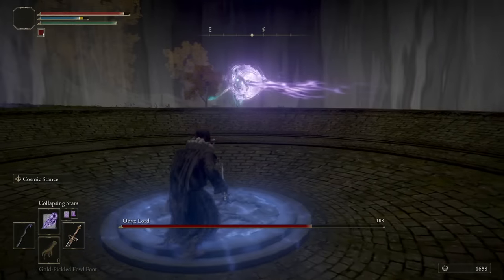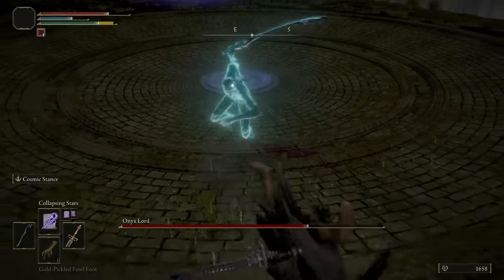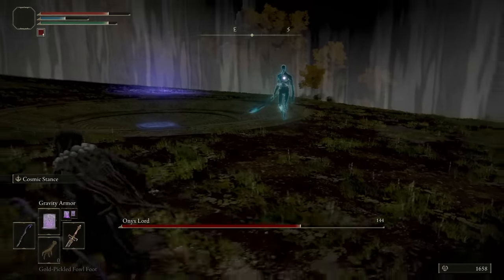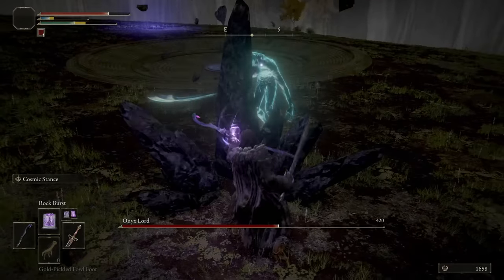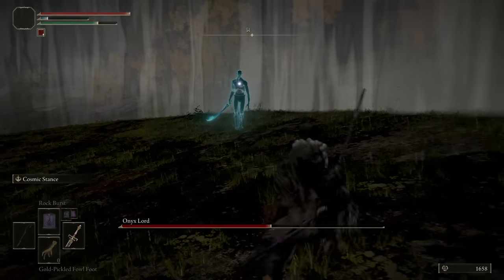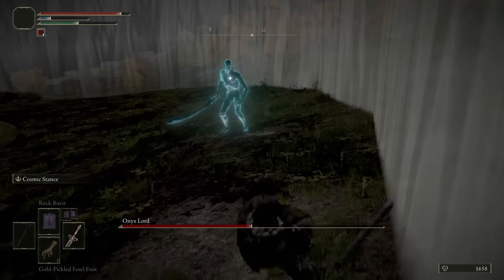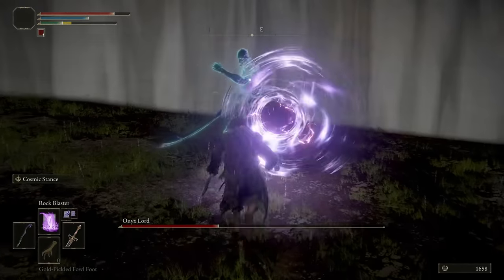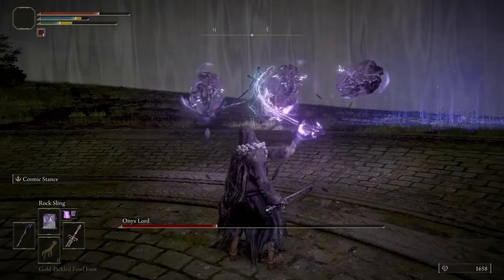Let's throw on Collapsing Stars — the light non-charged one was 108, and then fully charged is 144. Rock Burst bop bop bop — this guy can still get out of hand if he wants to do his meteorites. The jump hits do 210 and the sword isn't upgraded at all! All right sir, stop running, just take it — just get stabbed. I'll just throw rocks at you.